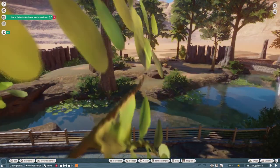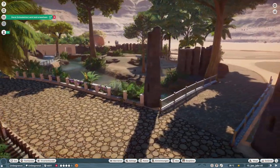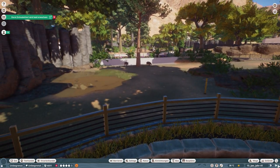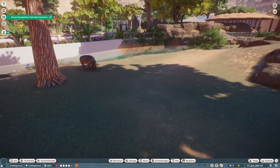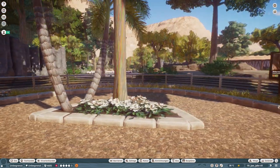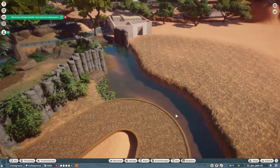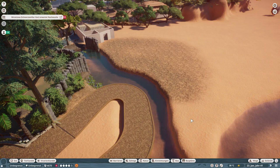Hello guys and welcome back to a brand new episode in Arizona Adventure Park and welcome back to our Indonesian islands that we began to build in the last episode. In the last episode I built this nice and beautiful big habitat for the Babirusa, which is a very underrated animal amongst Planet Zoo players. Not many of you guys built habitats for the Babirusa. So what I wanted to do here on this Indonesian islands was give those animals that don't get that much attention in the game a little platform and build something for them.